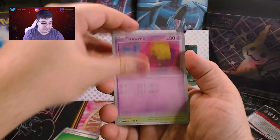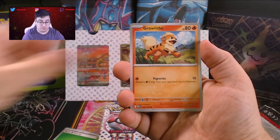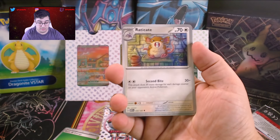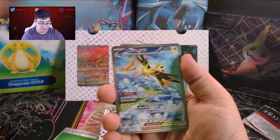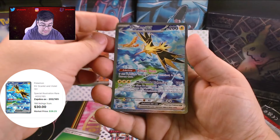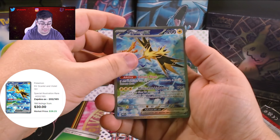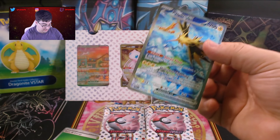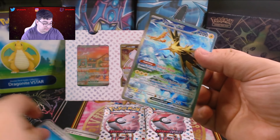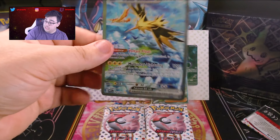Now let the hits continue — Bulbasaur! Nice, nice. Now we just need Squirtle and we'll have all four starters. Raticate. Erika's Invitation — we want this one. Poliwrath. Wow — we got a Zapdos EX with all three of the legendary birds: Moltres and Articuno. Okay, this is a big hit! And then a Raichu Holo right behind it. So maybe complaining helps, because we are getting hits now!